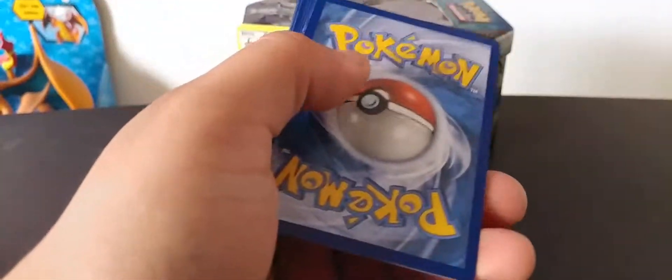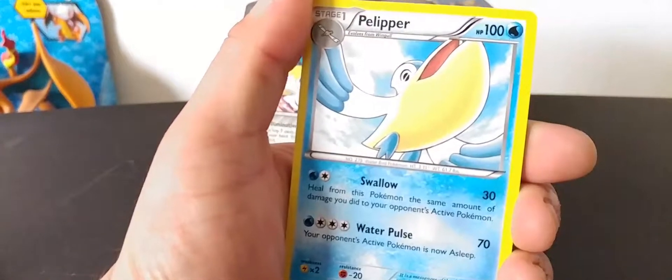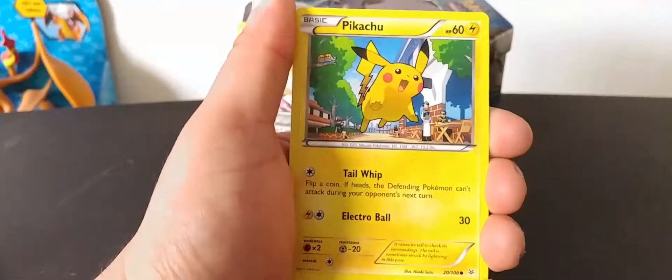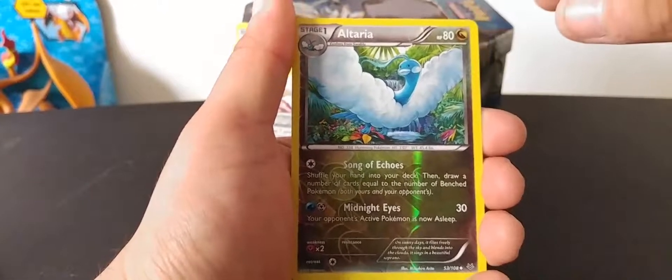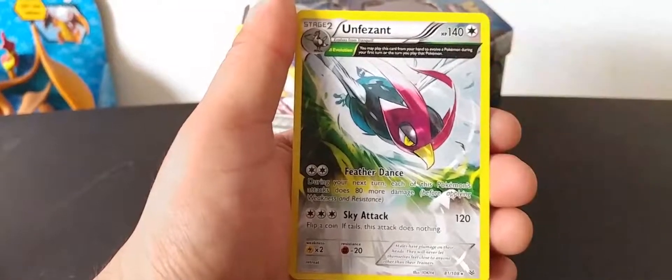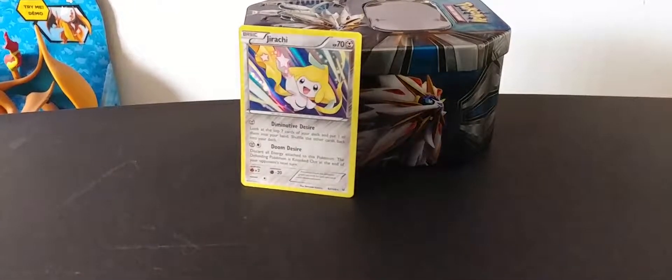Let's see if we get a Shaman — come on, Shaman, where are you at? One, two, three, here we go. We got a Pelipper, Tokatek, Latios Spirit Link, Pikachu, Inke, Meowth, Cascoon, Hawlucha, Artera reverse hollow, and an Unfezant. I missed this set Roaring Skies so I'm not really familiar with these names.